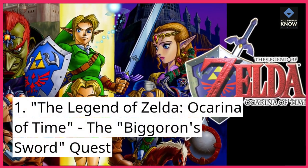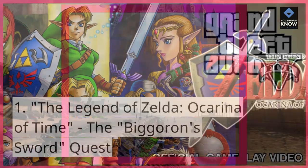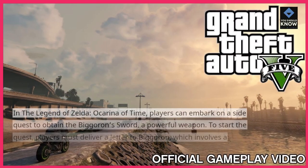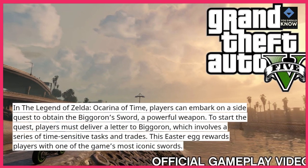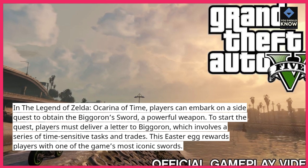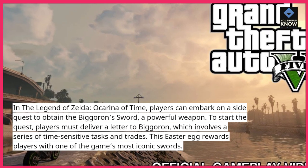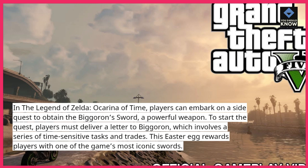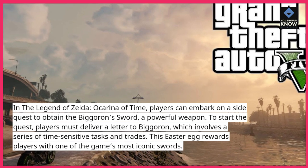1. The Legend of Zelda: Ocarina of Time – The Biggoron Sword Quest. In The Legend of Zelda: Ocarina of Time, players can embark on a side quest to obtain the Biggoron Sword, a powerful weapon. To start the quest, players must deliver a letter to Biggoron, which involves a series of time-sensitive tasks and trades. This easter egg rewards players with one of the game's most iconic swords.